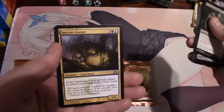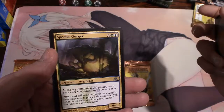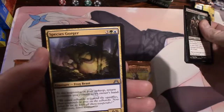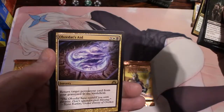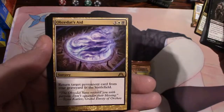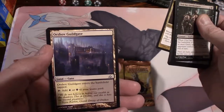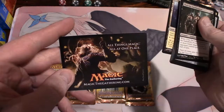Species Gorger, a frog beast. At the beginning of your upkeep, return a creature you control to its owner's hand. It's a 6/6 for five, three an island and a forest. And our rare is Obzedat's Aid - return target permanent card from your graveyard to the battlefield, for five, three a plains and a swamp.